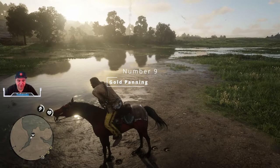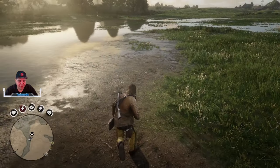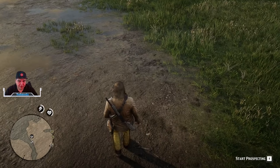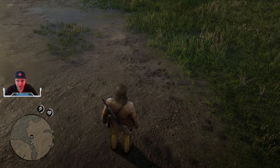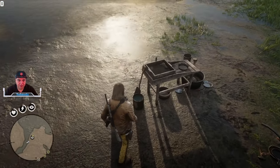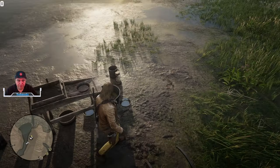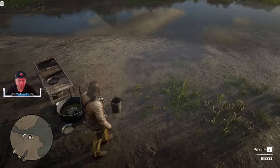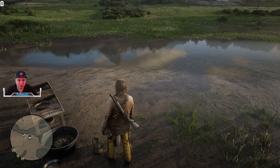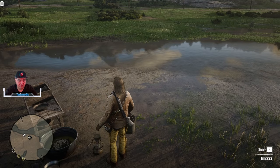Coming in at number 9 we have Gold Panning. On your map you're going to get little indications where you can walk up to them and hit your R key. Gold Panning will allow you to pan for gold in certain bodies of water. What you need to do is pick up one of the buckets and take it to the water, where it's going to gather material in order to use the sluice box.